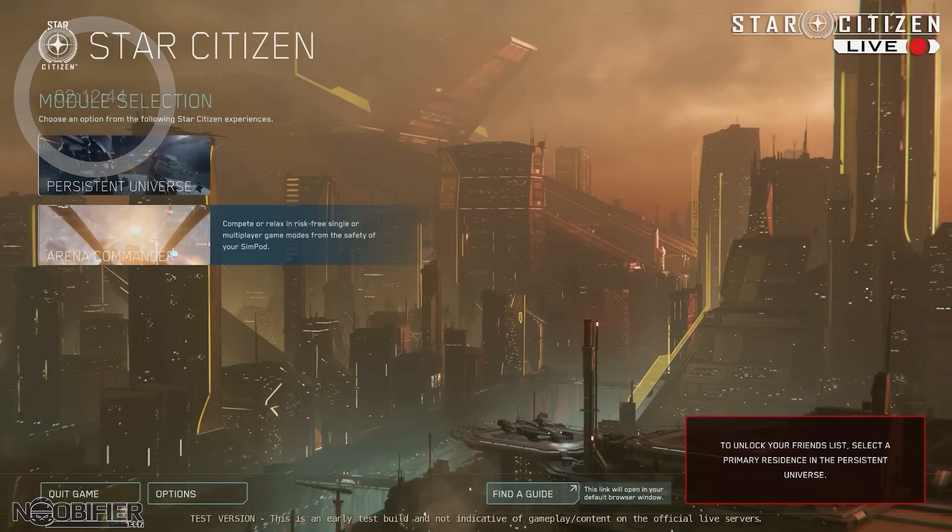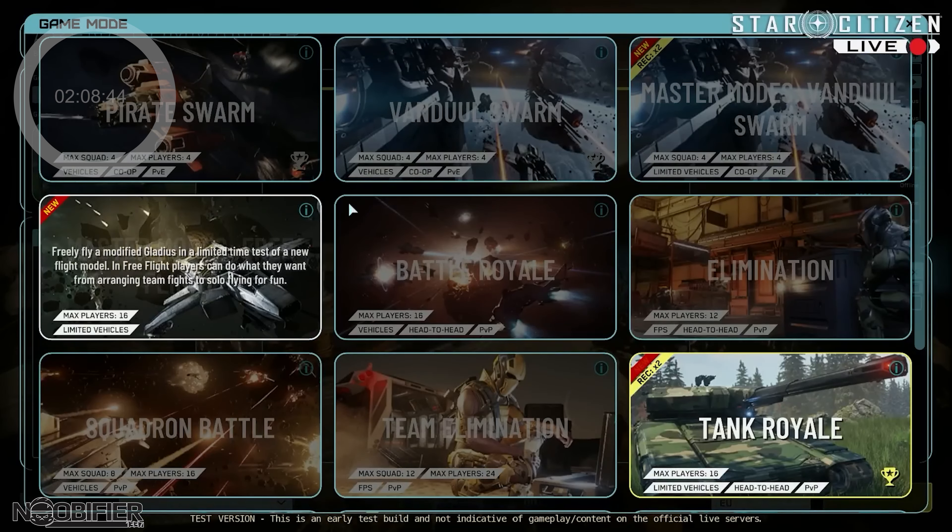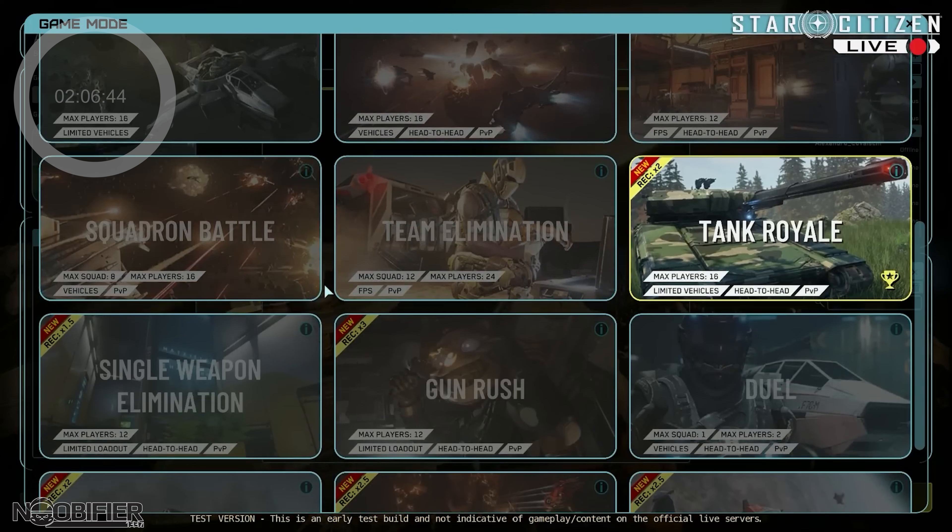On the 8th of September — it was two weeks ago — there was an hour-long Star Citizen Live game dev Arena Commander stream. We had a designer and a programmer on the AC feature team. The plan was to play Arena Commander 3.20 on the PTU 4 and talk about it as players tried to kill the developers.